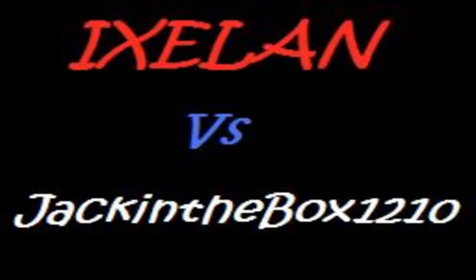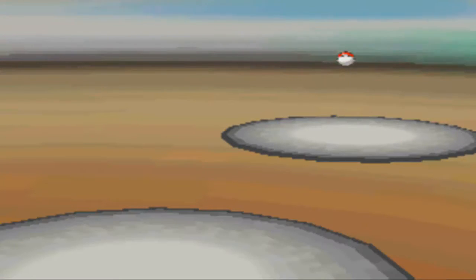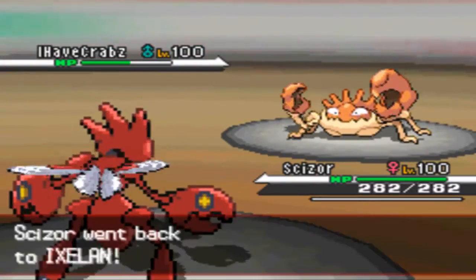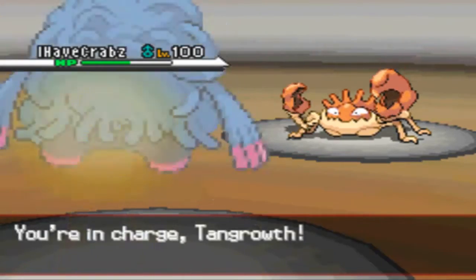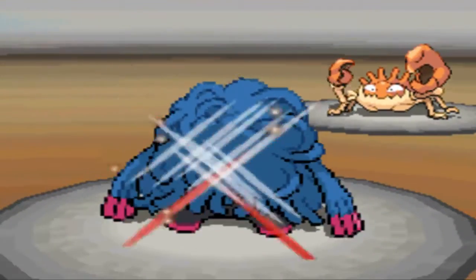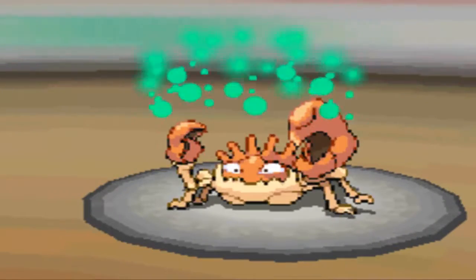The next one is going to be against Jack in the Box 1210. Both of their YouTube links will be in the description below, so check out their channels — they're pretty cool battlers. This is an older team, a Sun team I made to counteract other weather teams when I was first testing out weather. That's why I lead off with Caesar and not Ninetales — I try to bait out other weathers. I go for the U-turn out and he goes for the Agility.